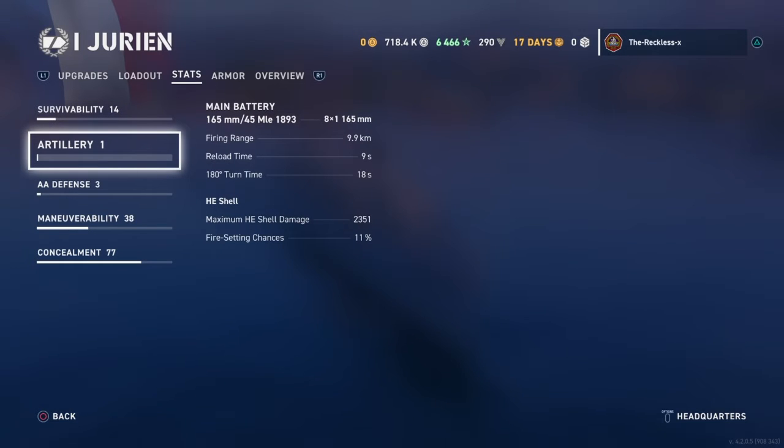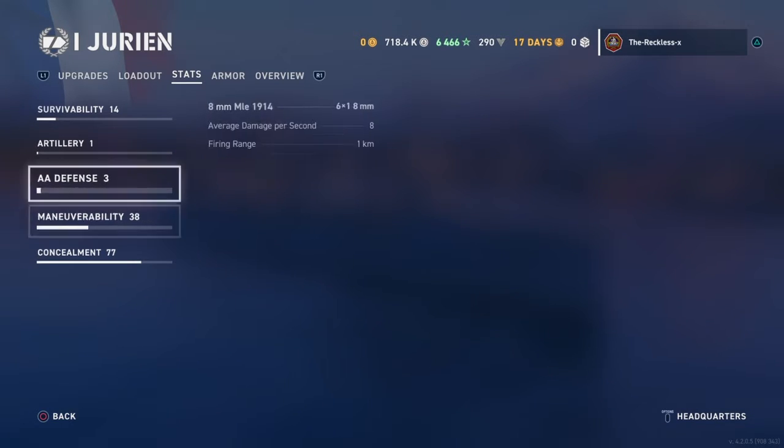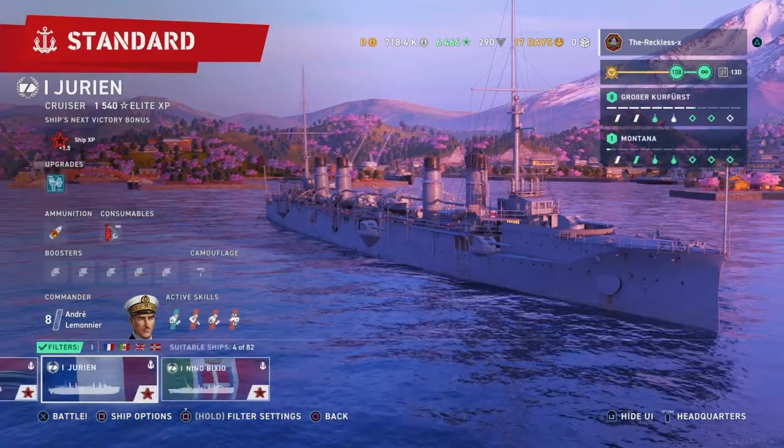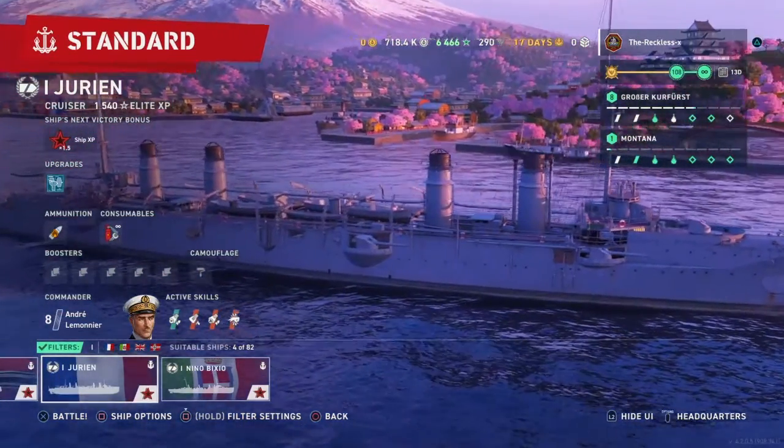Even the 165mm guns reload faster than the Inquisitor's 120mm guns. These guns should have a high reload rate, but the reason they don't is it's not really the fastest ship and doesn't have 16,000 hit points — though honestly, I feel like this might probably be tied for best at rank 1.